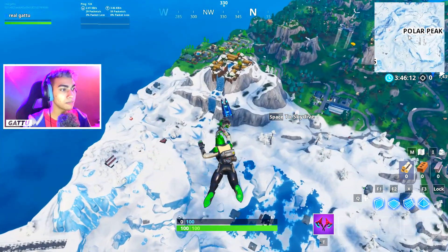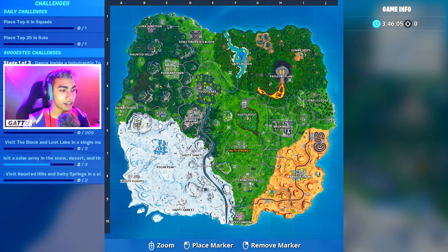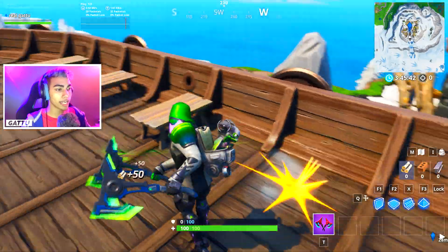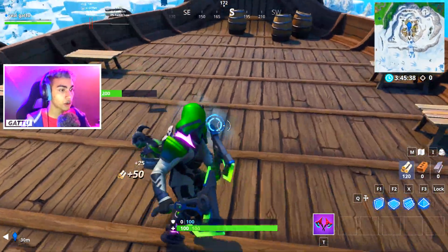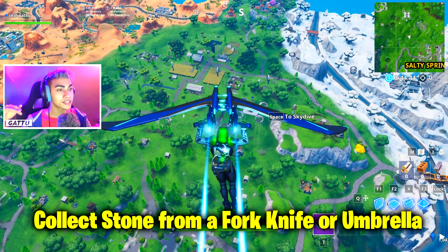If the battle bus is favoring the other side of the map, you can visit the viking ship located next to Snobby Shores. I'll show you the exact minimap location. You can collect the tables there, and if that doesn't work, just destroy the ship itself a little bit. Once you have 100 mats, you're done with this stage.